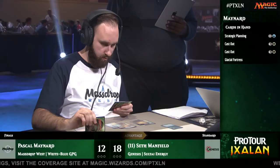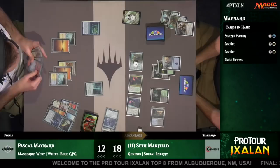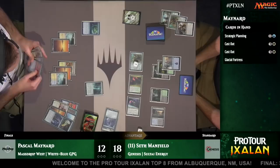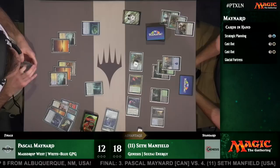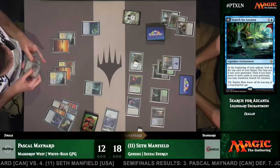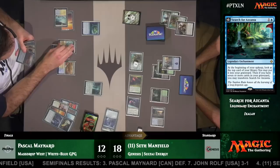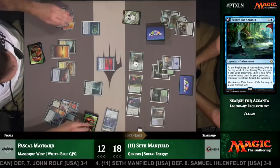Pascal hit a Champion of Wits off of Search for Azcanta — that was the seventh card, and he's deciding if he wants to transform it. He may not, because the ability to look at your top card each upkeep is actually more powerful than the extra land here. Pascal's likely going to cast Strategic Planning plus Cast Out this turn. He's got a pair of Cast Outs in hand and an Ipnu Rivulet as well. Pascal really wants to hit Angel of Invention — that's what gives him the most chance of stabilizing. And there it is — he hit it! The Angel of Invention is going to win him this game off the repeated draw force.